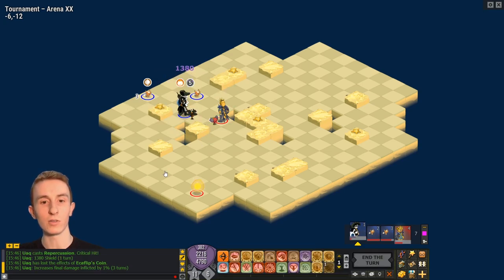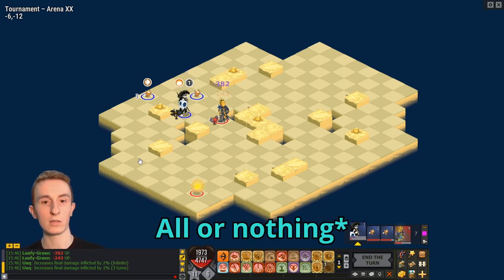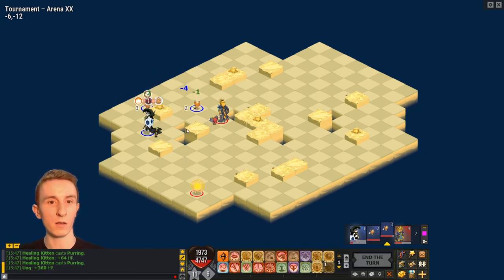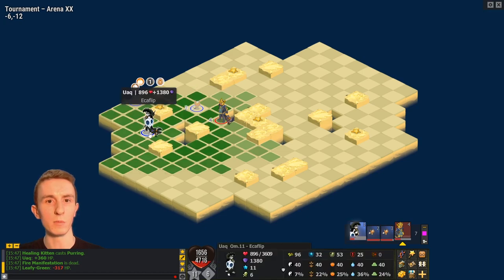They probably have Repercussion up again — I don't know the cooldown exactly, but they have Healing Kit and they might get Repercussion. Because all the summons died along with the Foggernaut, my damage is now severely decreased. There it is — repercussion. So it's a hard match to win right now. Intelligence Ecaflip can heal themselves with other spells such as Heads or Tails, and they deal decent damage as well. It's going to be a tough fight for sure, but it is winnable.